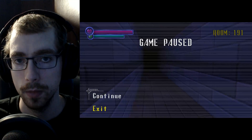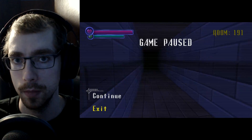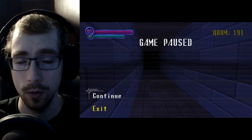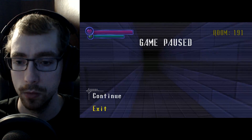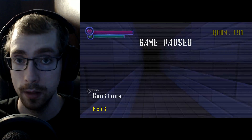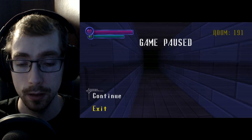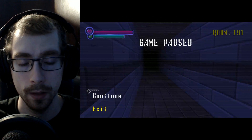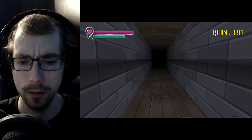All righty folks, welcome back to Spooky's Jumpscare Mansion. My name is Jay and you are the Jay Team. We're at room 191, so we're 19.1% of the way to the victory. Technically we lost once, almost twice because of the unexpected female ghost.